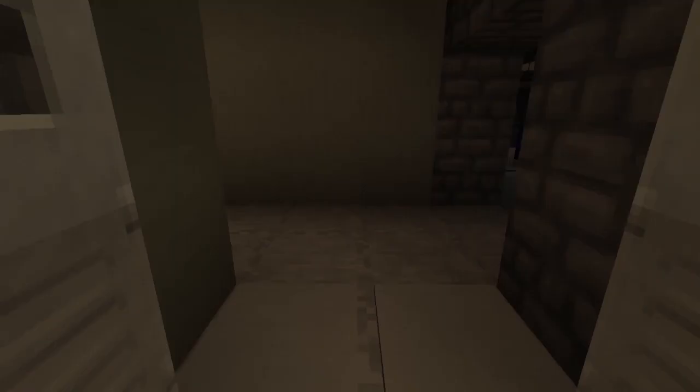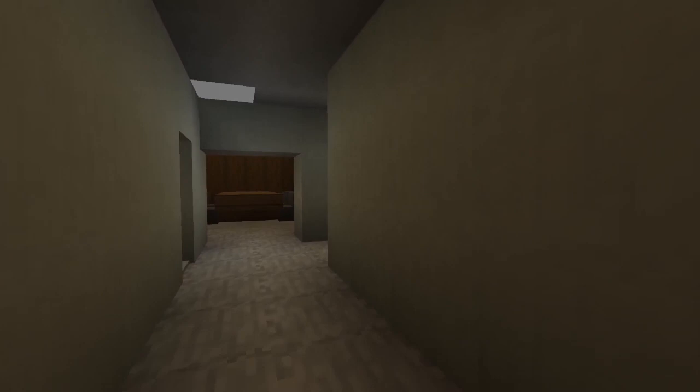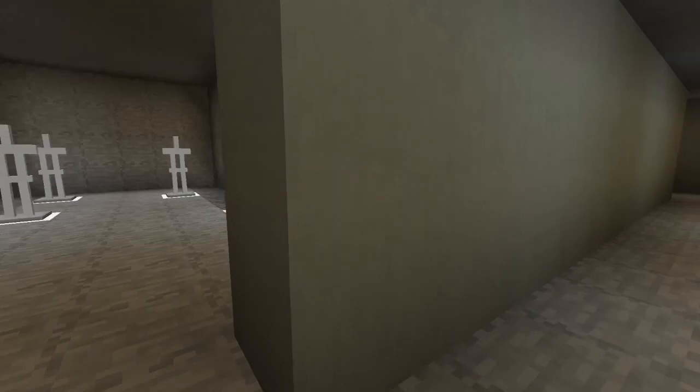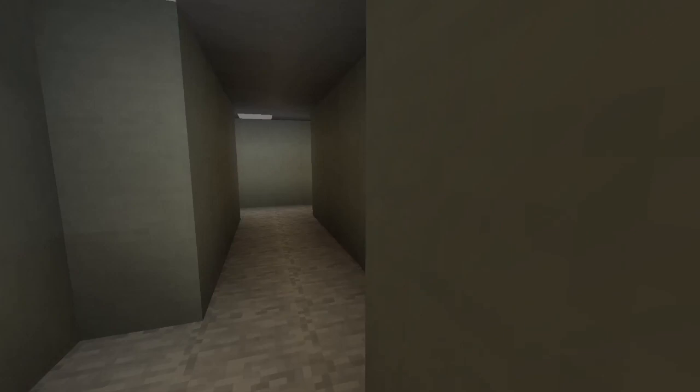Moving on now to the shooting gallery — there's a sort of shooting gallery where there are cutouts of weevils, but it's just armor stands for now. I might change it in the future, who knows? I might even change it by the time the map comes out. I might texture the gun and all that sort of stuff as well if you really want to do a shootout with the weevils — or the armor stands.